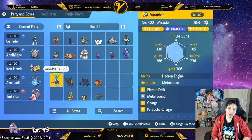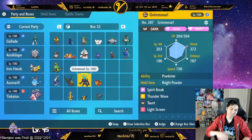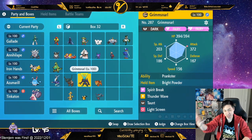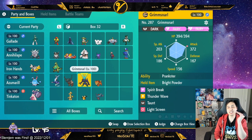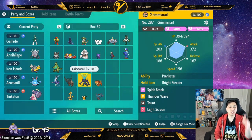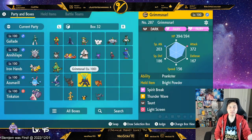You can also use Bright Powder on all these builds because Charizard's attacks are kind of low accuracy - they're not 100%. For Grimmsnarl, all you need is Light Screen and Spirit Break. Spirit Break 100% lowers the opponent's special attack, so Charizard ends up hitting like a noodle, and Light Screen is obviously OP.